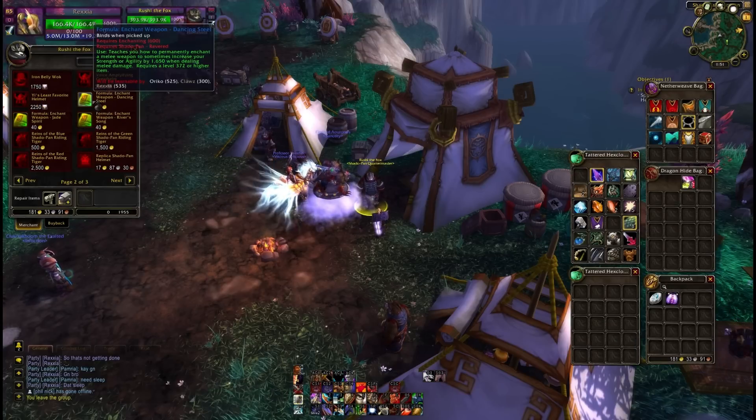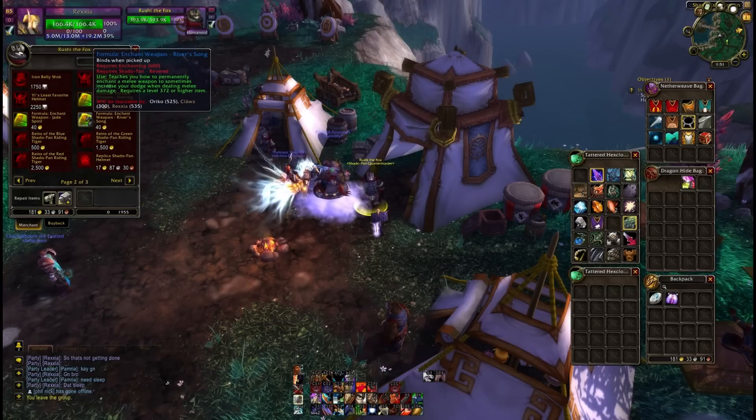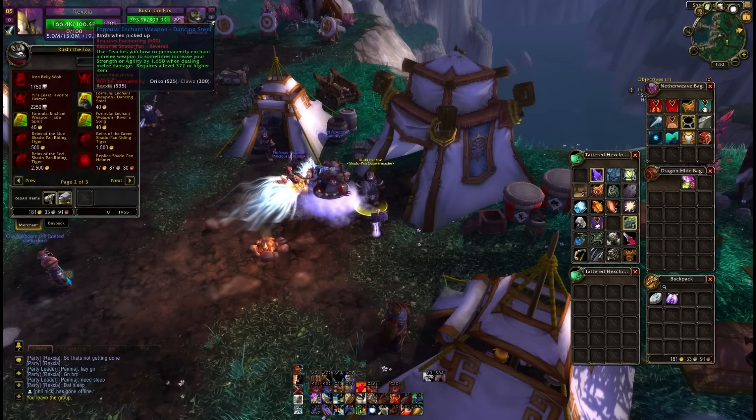For these recipes you will need Revered, which sadly this toon does not have yet. And that's for each recipe — so Revered for all three — and they each cost 40 gold. Obviously discounts with the faction will apply.